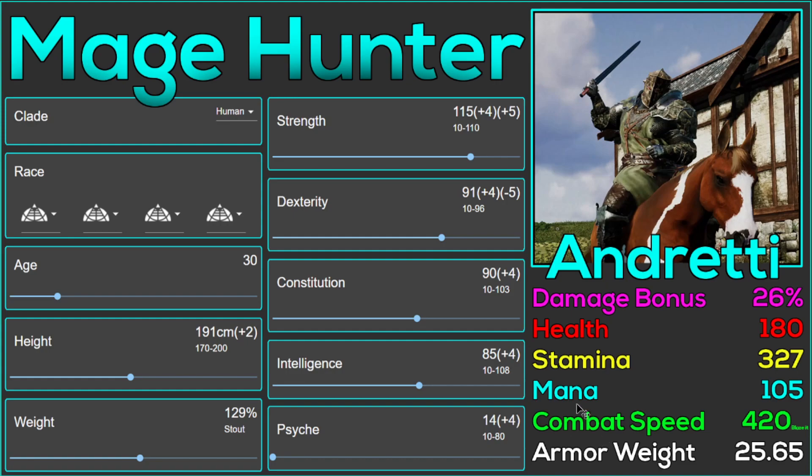That is something you can do, but this build that I'm showing you is a footy first. The design is to be very good on horseback and very good on foot, so that you can dismount an opponent and then dismount yourself and fight them on foot — or there's a lot of flexibility depending on what you want to do and what the situation dictates.